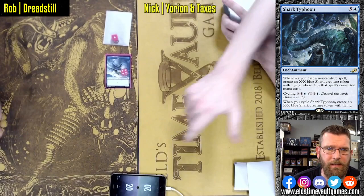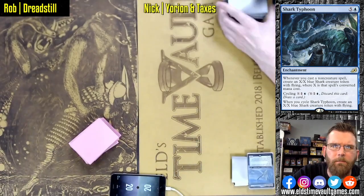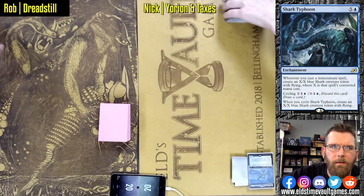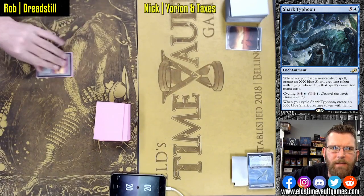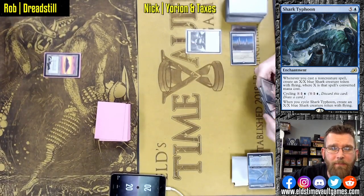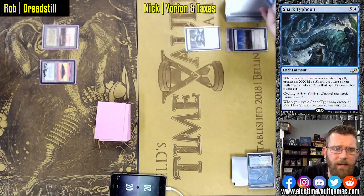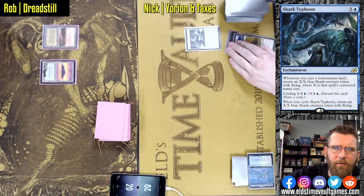Probably about 10 minutes on the timer — we're going double speed, so may have a hard time getting all three games in. Nick is on the play here; tempo advantage is certainly helpful for a slower deck like Yorion and Taxes. He has a Spirit of the Labyrinth, which last game would have been very helpful — Rob drew a crazy amount of extra cards. Spirit of the Labyrinth is not going to allow for that.